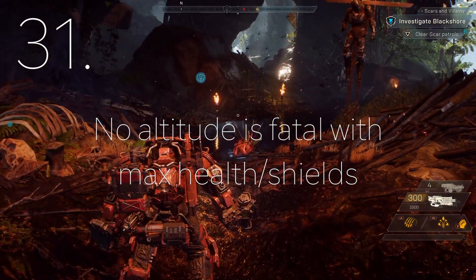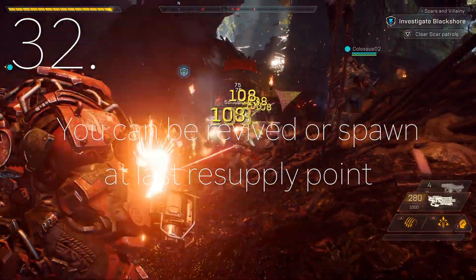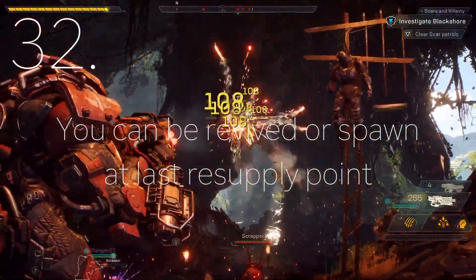Currently, if you have max health and shield, you cannot die by dropping at the highest altitude. If you die, you can be revived or spawn at the last resupply point.